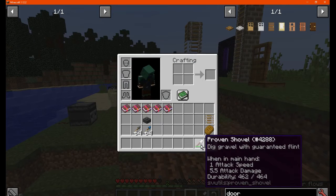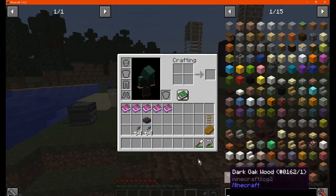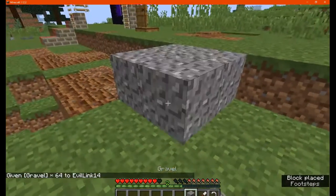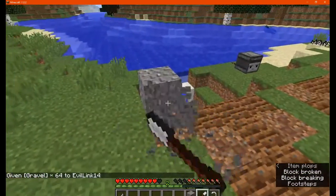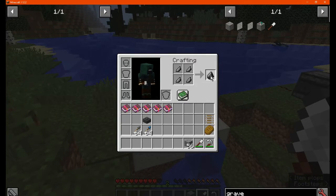You've got the Proven Shovel, which allows you to dig gravel with a guarantee of getting flint. It's made from an iron block and sticks. Let's get some gravel to see how accurate it is — it gives you flint shards as well, not just regular flint, which you can then use to craft regular flint.